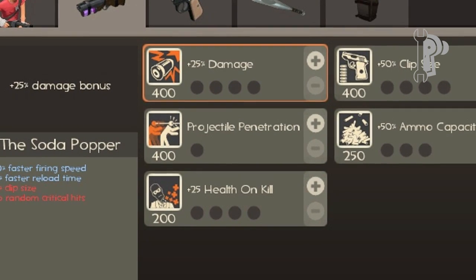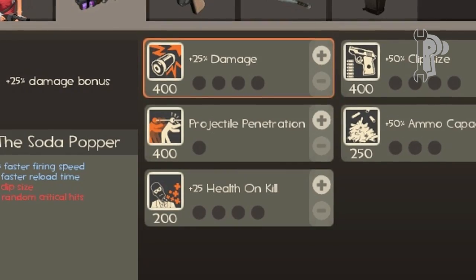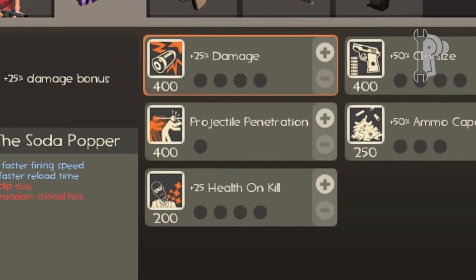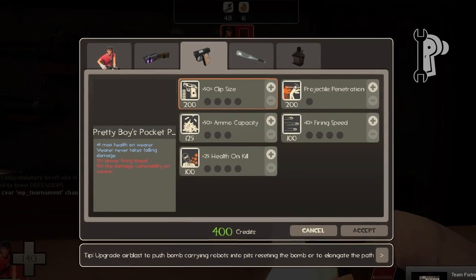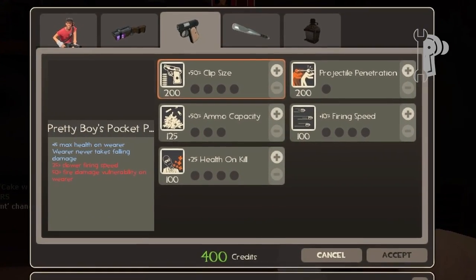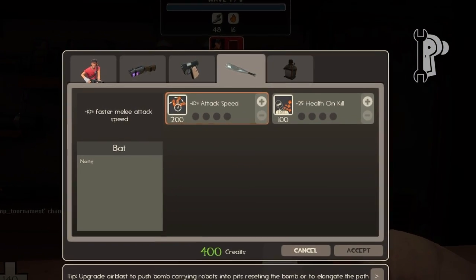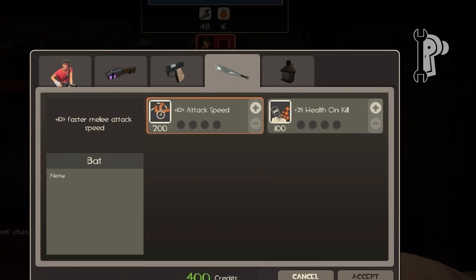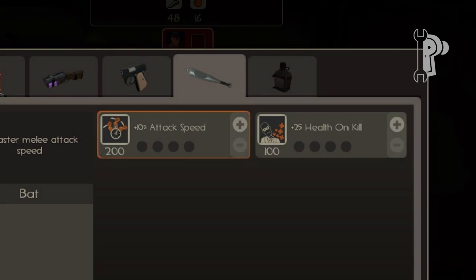Scout has the option of projectile penetration, which means your shots will follow through and hit multiple bots, which is great for Scout. Clip size, ammo capacity, and health on kill are probably the most important choices. I would stick to using his primary weapon unless you prefer his pistol. Attack speed is always good if you upgrade the Scout's movement speed — running around and bashing the bots is a good way to get rid of those Scout bots.